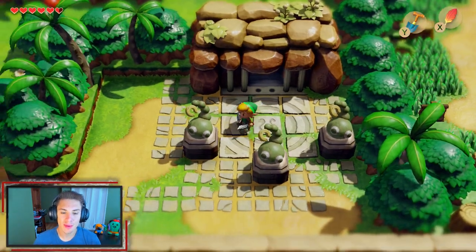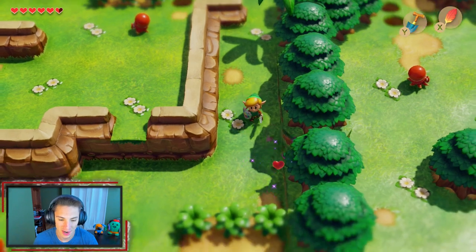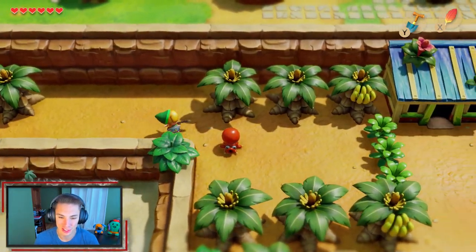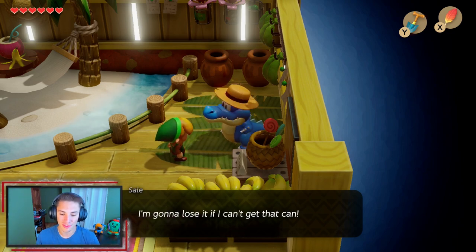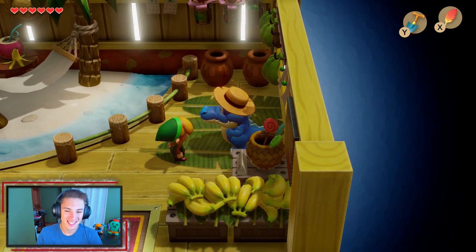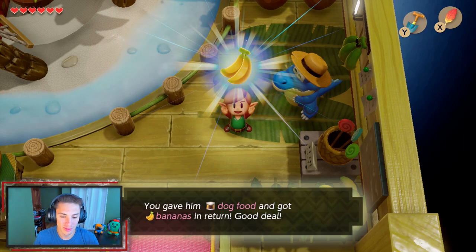Making our way out of Tail's Cave, there's a hut nearby we want to visit to continue the trading side quest. We head inside and this character is awesome — a crocodile with a hat named Cell. He asks what we have and we say canned food. He says for heaven's sake, give it to me, and chomps on the whole can. As a trade, not entirely fair, he gives us bananas. We get bananas to keep moving along with the trading side quest.